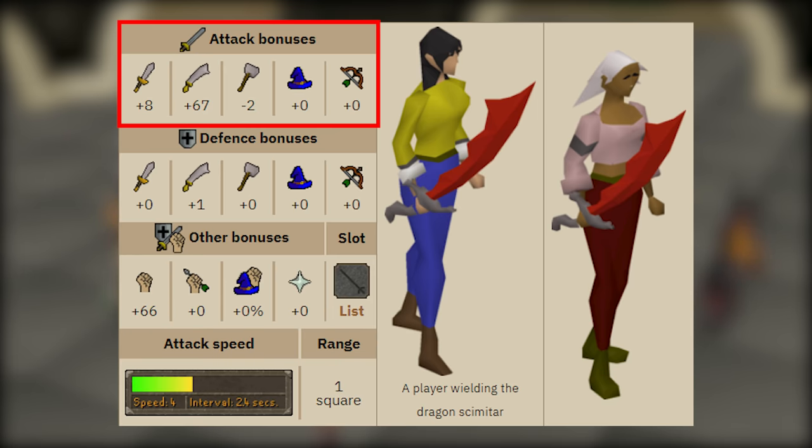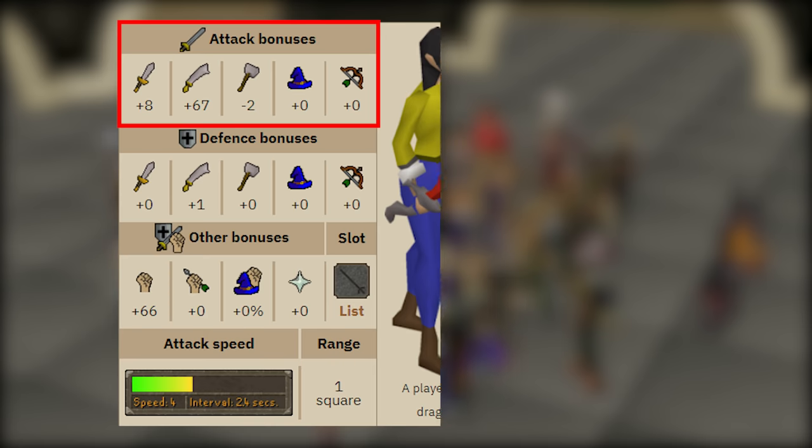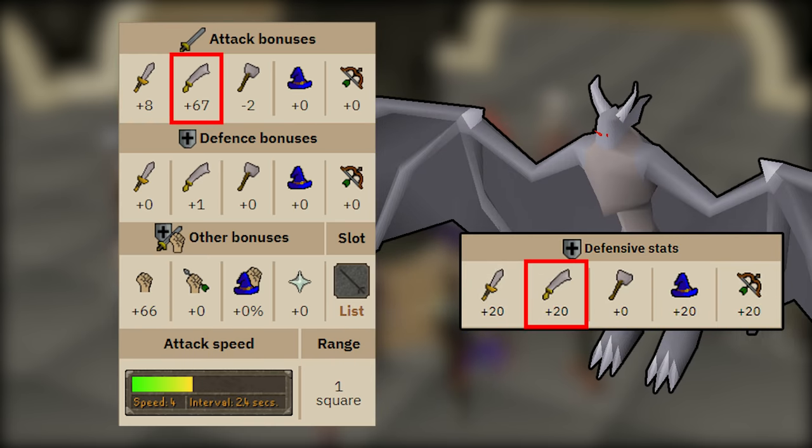Every melee weapon will have a certain set of attack bonuses: a stab bonus, a slash bonus, and a crush bonus. Most weapons will specialize in one of those. This is very important because every monster also has a stab, slash, and crush defense — and these are paired together. For example, if you're using a Dragon Scimitar you want it on slash. Fighting a gargoyle on slash means the gargoyle puts forth its slash defense of 20, but its crush defense is zero — so you'd ideally want a weapon with a good crush attack bonus against gargoyles. Your Dragon Scimitar on stab would be way weaker, since the attack bonus mechanic determines your accuracy.